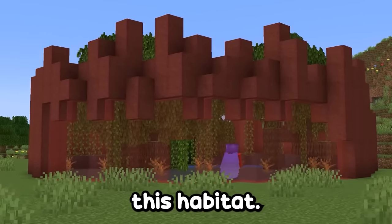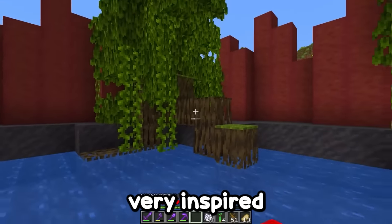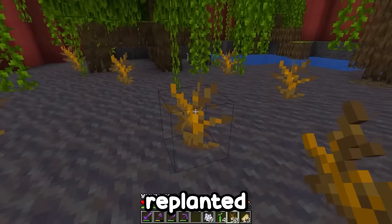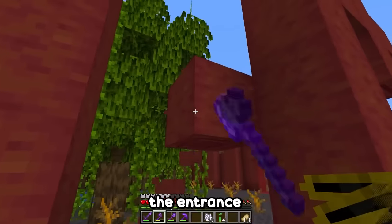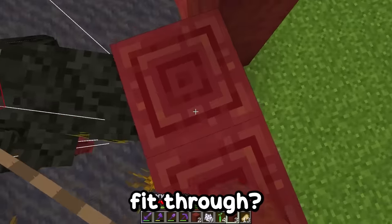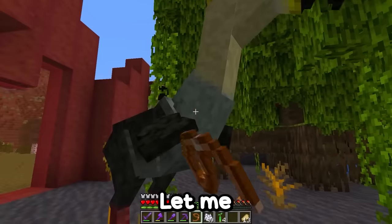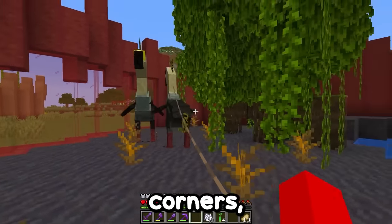I've already prepared this habitat, and look how beautiful it turned out. I planted some mangrove trees — I was actually very inspired by the new biome in Minecraft. I made all this ground with mud, and even replanted these dead shrubs. Now I'm going to bring these two buddies into their habitat. I think I made the entrance too small, so it's better to break this wall. Now I'm going to close this and release their leashes. Honestly, this looks really good. Let me bring them a little closer here.